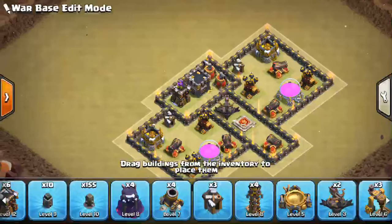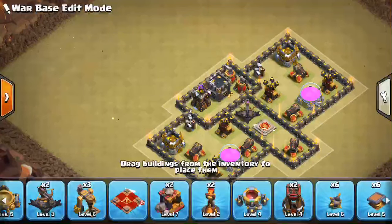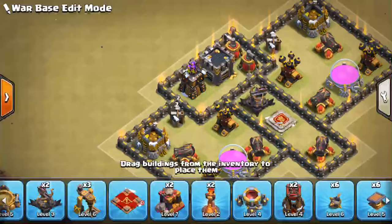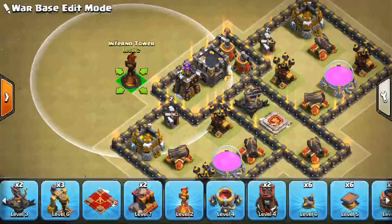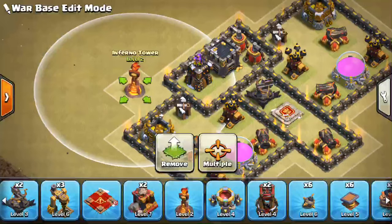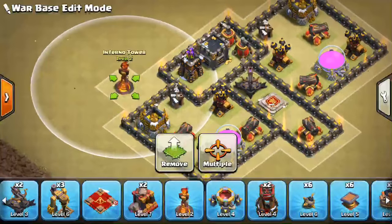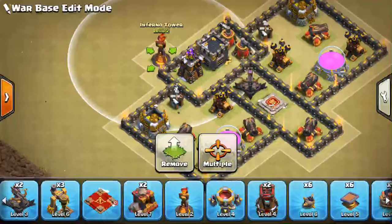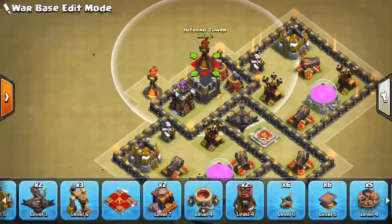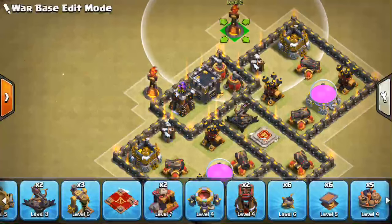The Inferno Tower is going to go in kind of the top half of the base. You don't want them too close to the Queen, but you don't want them too close to those air defenses and give up too much. So we'll go ahead and make our own kind of Inferno compartments. We'll put one like right in this area—that might be too risky putting it too far out. We want it to have some kind of central coverage still.